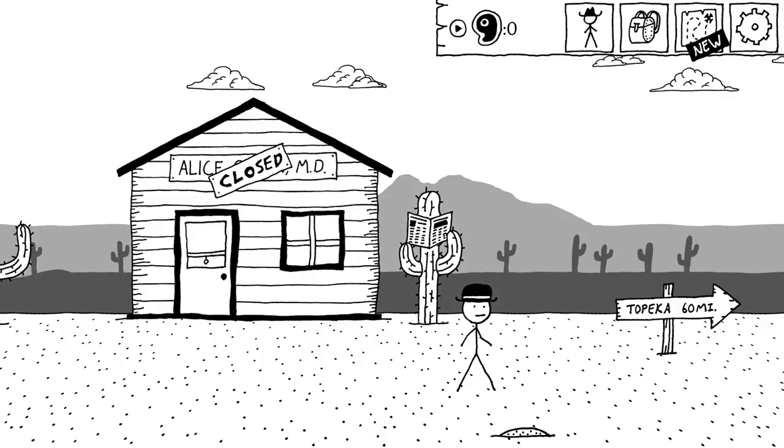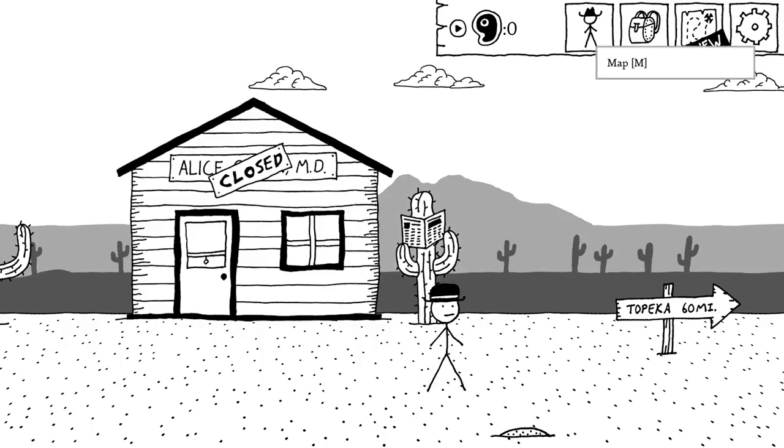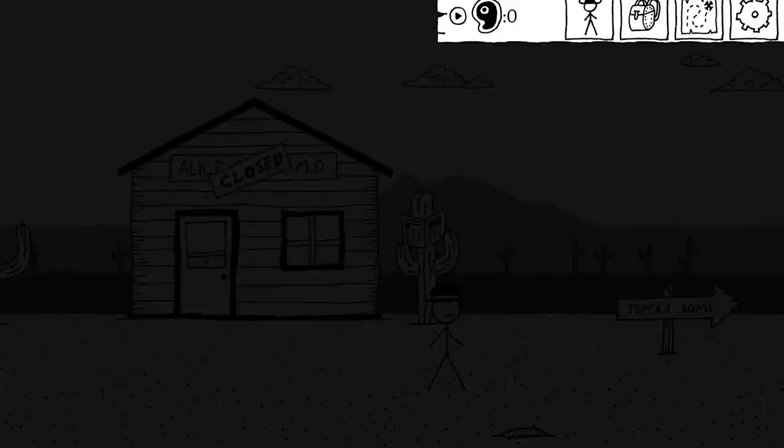My name is Rhapsody, and welcome back to West of Loathing. It's about time for us to go to the map. We've got Thousand Snakes Gulch, the Ore Hall Mine, Boring Springs Boneyard, and Fricka's Gang Hideout. I think we're going to go left to right, standard reading order.